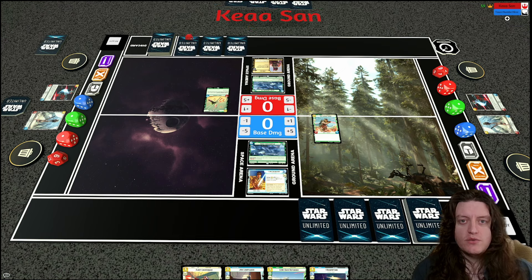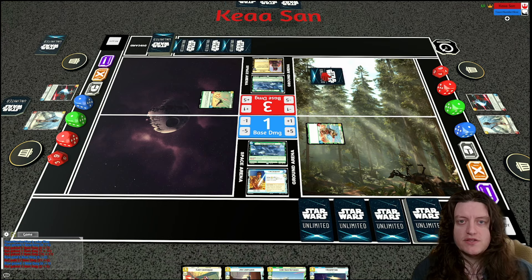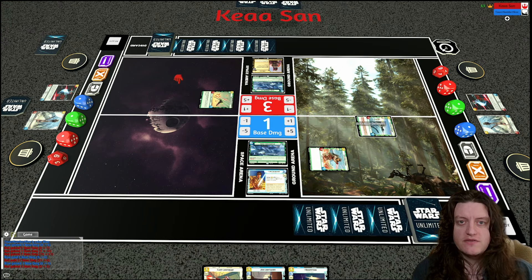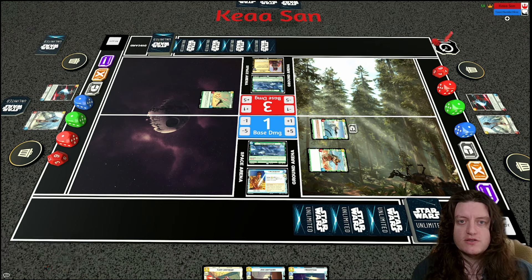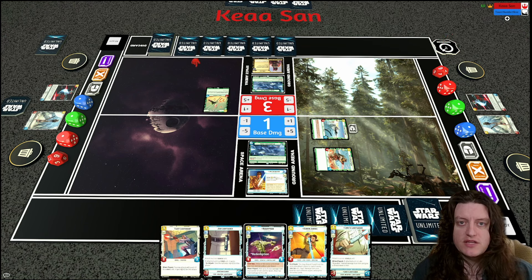This turn I can go with an Echo Base Defender or a Fleet Lieutenant. The Fleet Lieutenant seems like a nice option, but I end up playing the Echo Base Defender instead — which I think is actually wrong. It would have been better to play Fleet Lieutenant into the marine, hit for five, then play Echo Base Defender next turn and give it a shield — a potentially disruptive play against Boba.